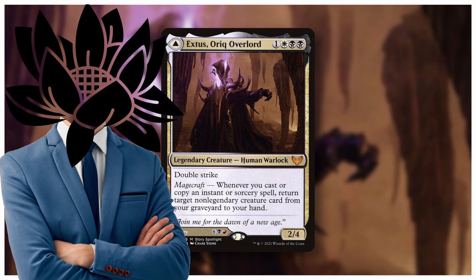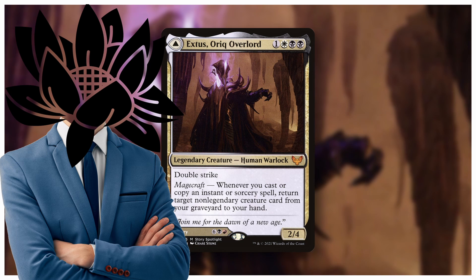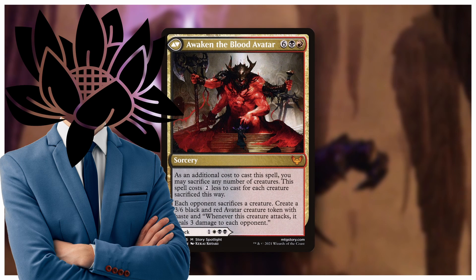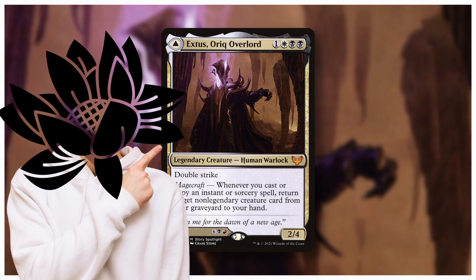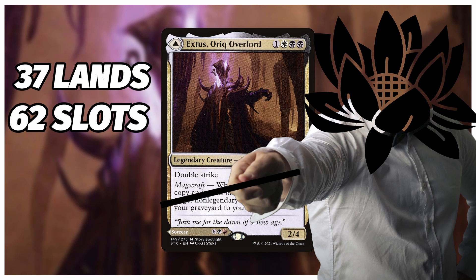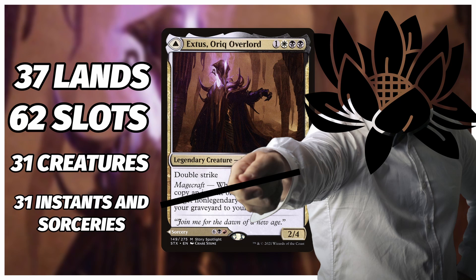Finally — and I really like this one — Extus: One Spell Slot. Extus is a Mardu commander whose front side is a 2/4 double strike with magecraft: whenever you cast an instant or sorcery, return a creature from your graveyard to your hand. Its back side is a huge eight-drop Ractus spell that lets you sacrifice a creature to reduce its cost; the spell makes each opponent sacrifice a creature and makes us a 3/6 demon that drains people. We really care about the front side. My idea is to run our commander, 37 lands, and — if I'm mathing correctly — that leaves 62 open slots. Those 62 slots are going to be 31 creatures and 31 instants and sorceries. No artifacts, no enchantments.